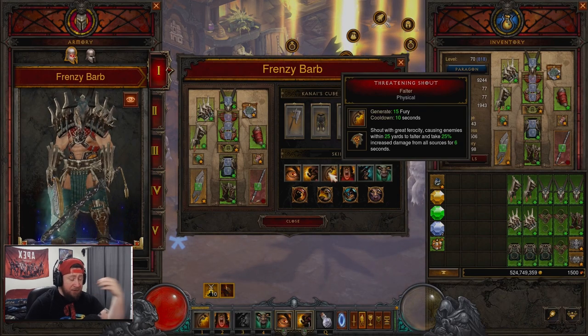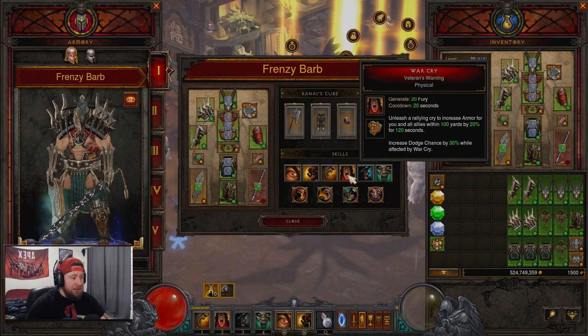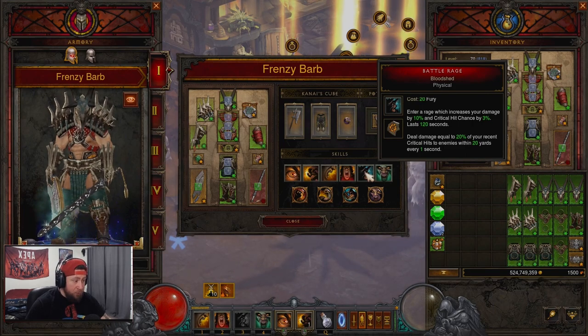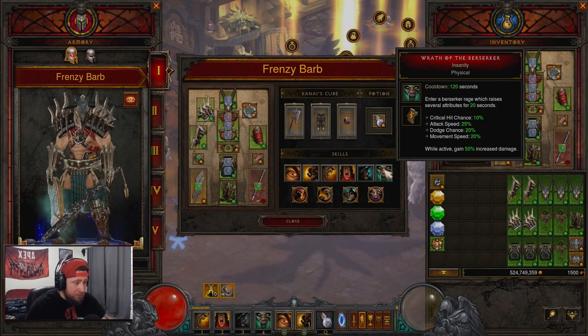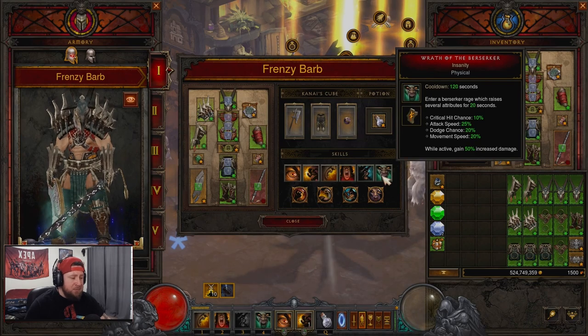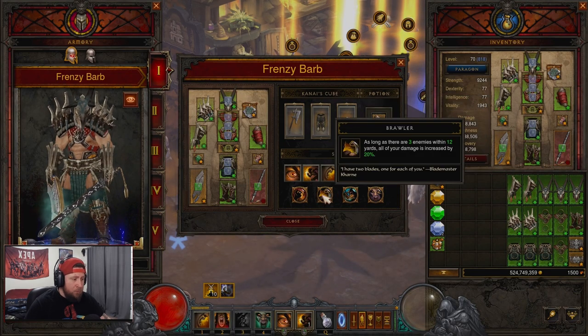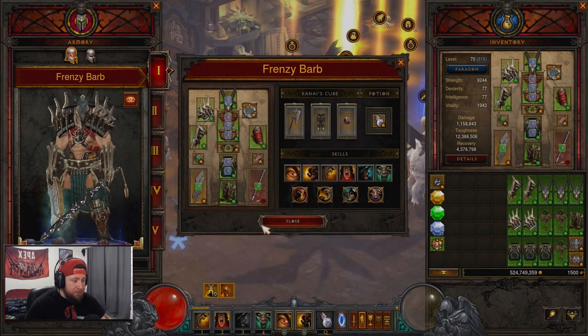We have Threatening Shout with Falter to have enemies take 25% increased damage — and remember everything's doubled so they take 50%. Then War Cry with Veteran's Warning, which increases armor by 40% and dodge chance by 60%. Bloodshed for more damage against enemies when we hit critical hits. And of course Wrath of Berserker with Insanity for more damage — I toyed with 50% damage reduction but we're attacking so fast we just want to kill things on the spot. Passives: Berserker Rage, Brawler for more damage with 3+ enemies, Rampage for more damage, and Boon of Bul-Kathos for cooldown reduction.